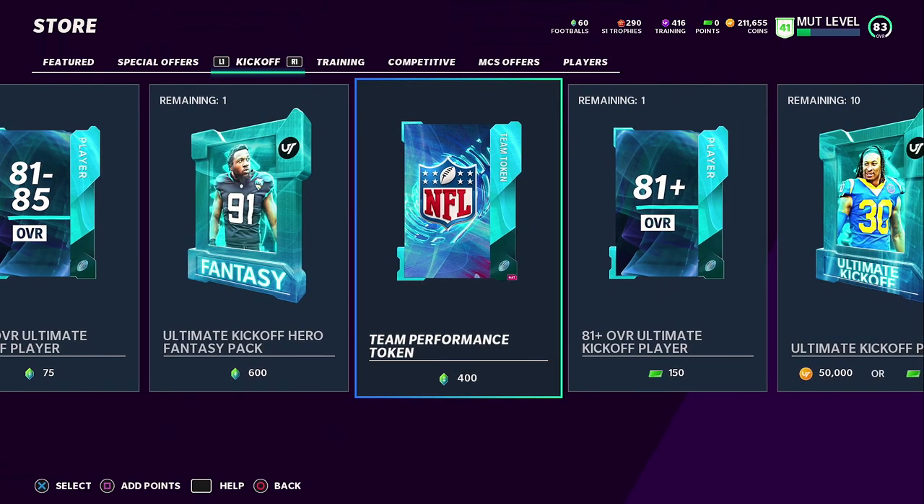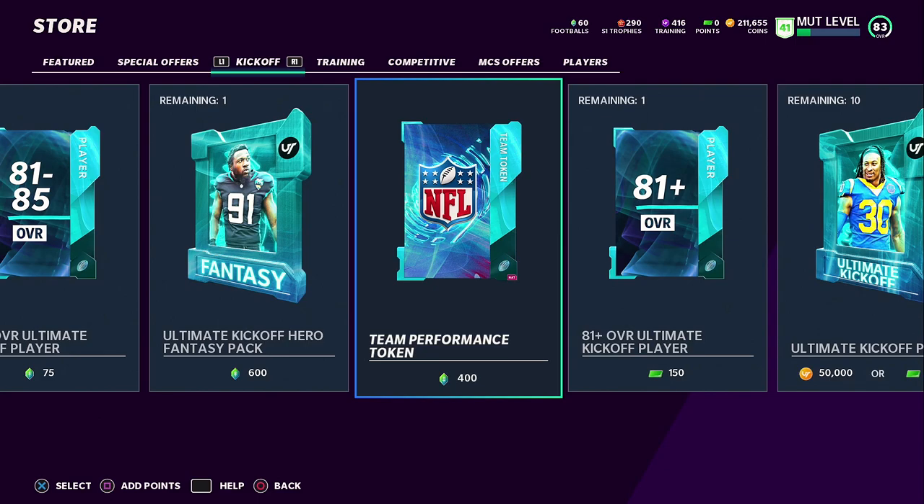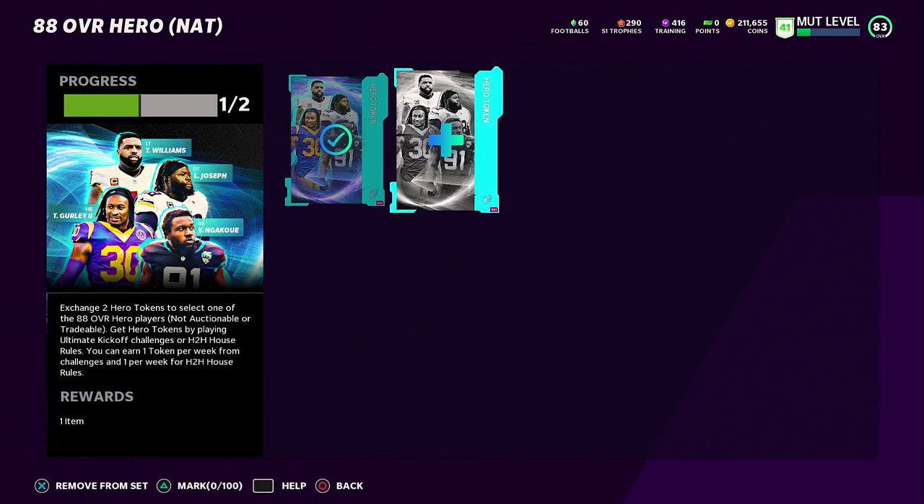They also added a team performance token. You pick your favorite team — in my case the New England Patriots — and every win they get, the token goes up 1,000 training; every loss it goes down 1,000. If they went 12 and 0 that's 13,000 training to quick sell at the end of the year, but it costs 400 footballs. I've been grinding and only have 60 footballs at this point.